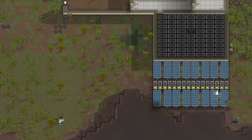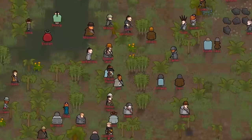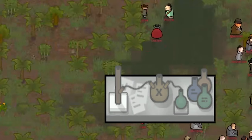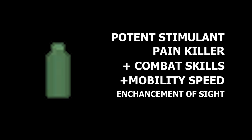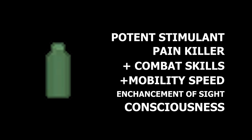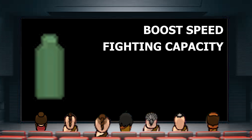Wake Up can improve work performance — your colonists will keep waking up and work more, and it is also addictive. Smoke Leaf will improve mood but worsen capacities, making your colonists hungry all the time and slowing their movement. Smoke Leaf is addictive. Go Juice is a drug that can be purchased, found on raiders, or manufactured at a drug lab — all you need are two Neutramine and one Yayo. Go Juice acts as a potent stimulant and painkiller with a significant performance impact in combat, improving mobility speed along with the enhancement of sight and consciousness, which are vital for shooting accuracy. Go Juice is able to boost speed and fighting capacity tremendously, but it is addictive.